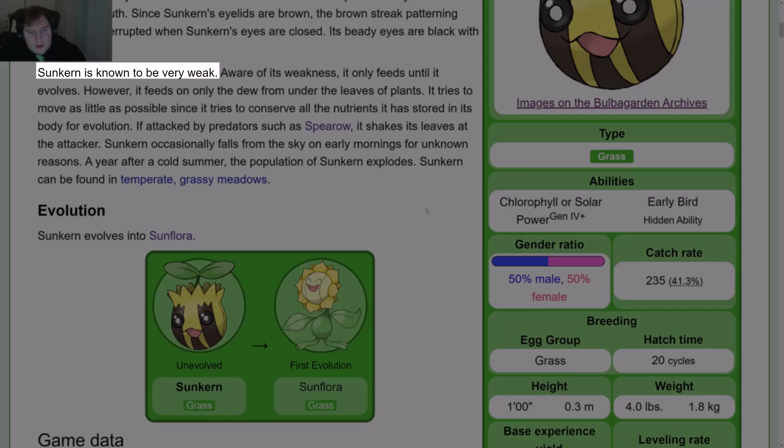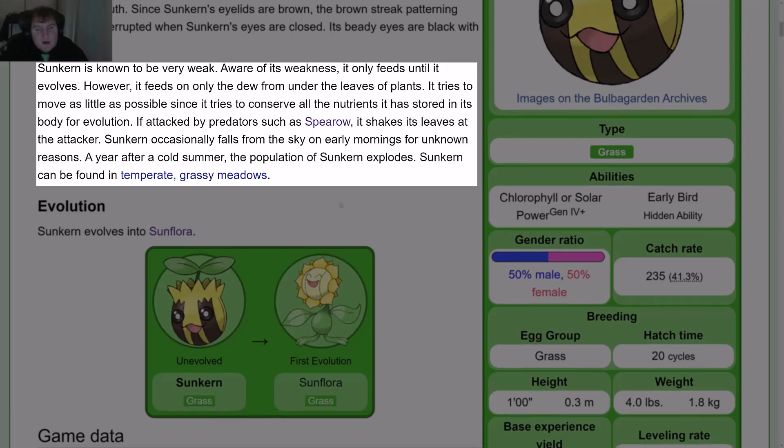Sunkern is known to be very weak. Aware of its weakness, it only feeds until it evolves. However, it feeds on only the dew from under the leaves of plants. It tries to move as little as possible since it tries to conserve all the nutrients it has stored in its body for evolution. If attacked by predators such as Spearow, it shakes its leaves at the attacker. Sunkern occasionally falls from the sky on early mornings for unknown reasons. A year after a cold summer, the population of Sunkern explodes. Sunkern can be found in temperate, grassy meadows.